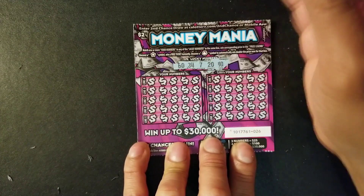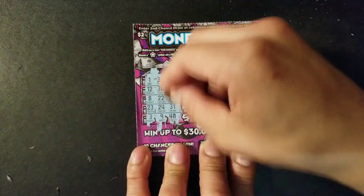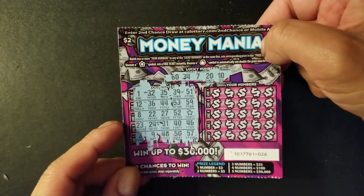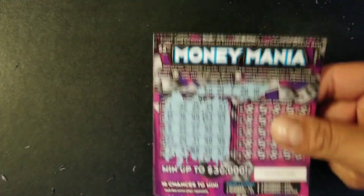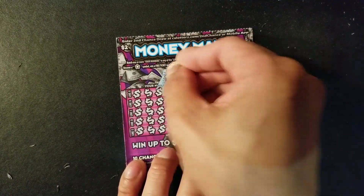Lucky numbers for ticket 26 are 60, 34, 7, 20, and 10. Let's see if we can find a win — and we did! We found a star symbol on ticket 26, which is a free ticket win! That's our first win on the Money Mania. Let's see if we can get back-to-back winning tickets.